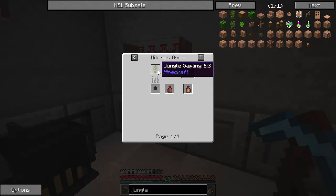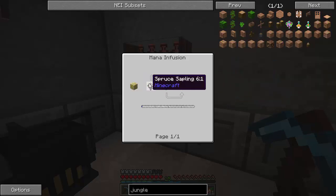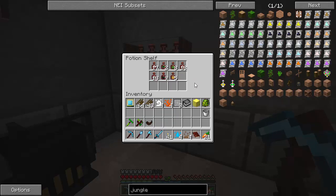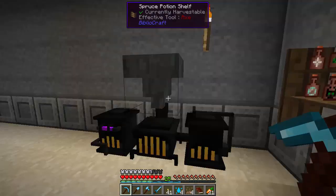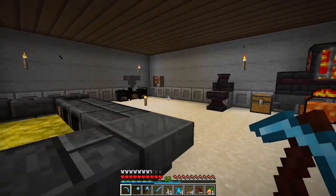For jungle saplings, if you need more of them, just put some birch in a mana pool with a catalyst. If you don't have birch, just put some spruce. If you don't have spruce, put some oak — so you can kind of cycle through your saplings with the mana pool. I should be able to create any of the odors that I need. I've got my vat down here as well.